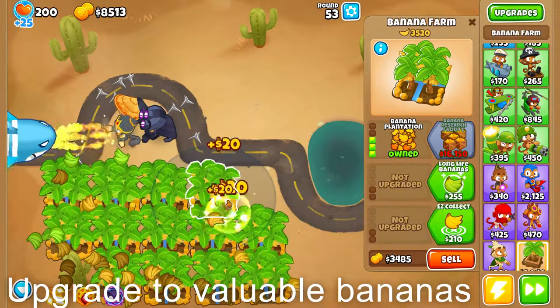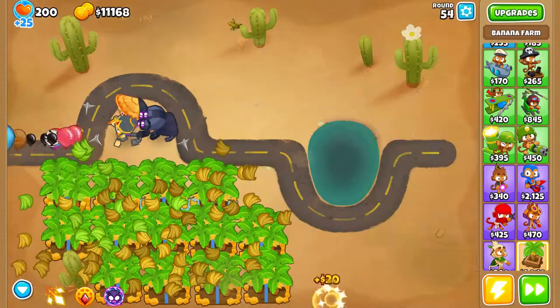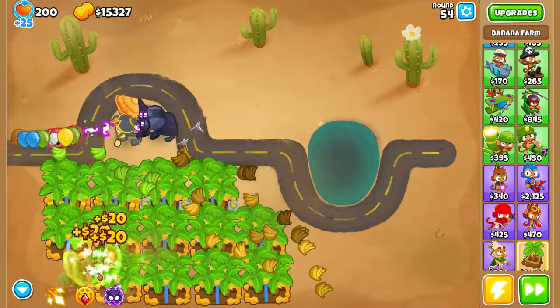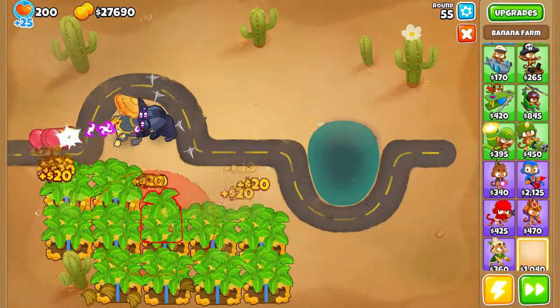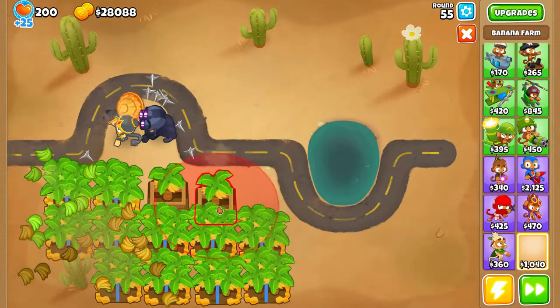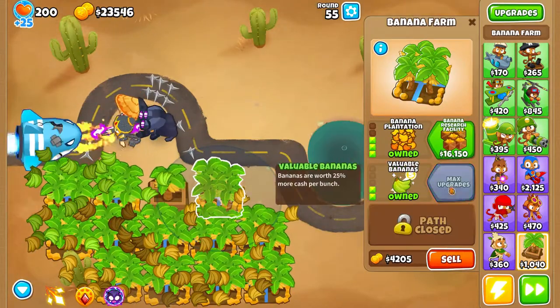I've actually got comments of people saying that they like salvage bananas — I'll show you what those do. You can see the top-right bananas decompose, giving 17 each, so it's actually just less money. Some people like it because it's kind of the lazy method, but I say we get more money. We're going to put these two back and get the correct upgrade, which is the middle path two times — upgrade all of them to that.